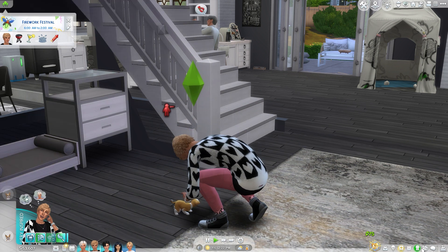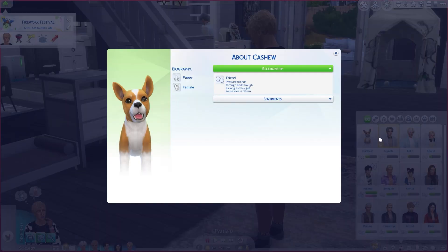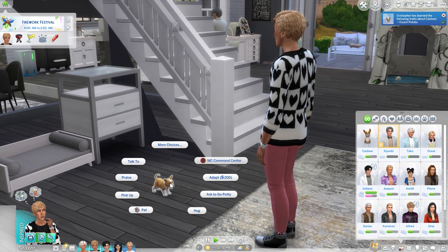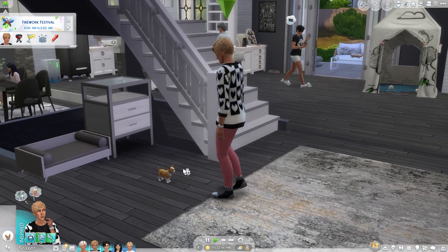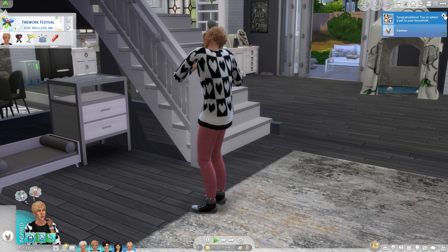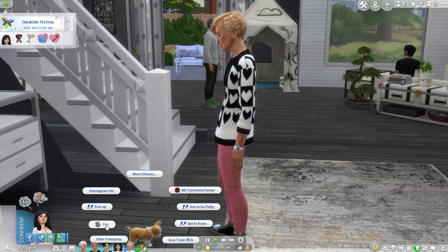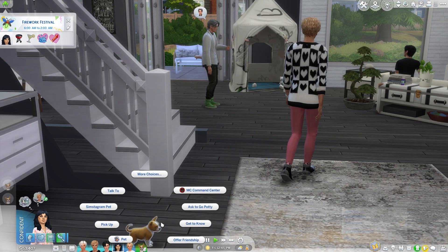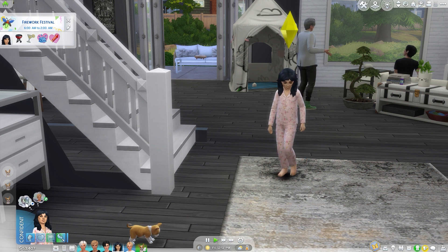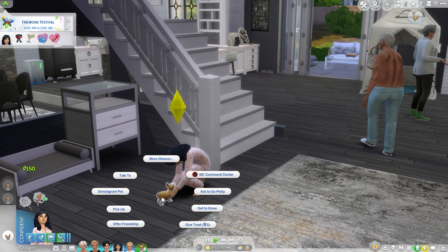Let's see what our puppy's personality is — get to know the puppy. Christopher just became friends with Cashew. She's adorable. I'm gonna constantly call Cashew a 'he' probably, because Cashew feels like a name I'd give a male puppy. Oh good, she's not very active — a lazy dog, perfect. Look, we got a dog, kids! You're excited — you got a dog. You got a chinchilla named Tifa and now you've got a puppy. You just adopted a dog!